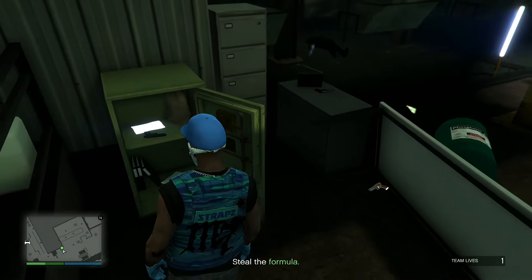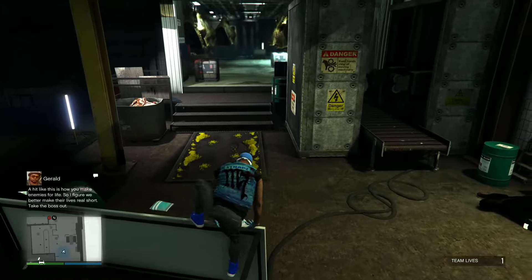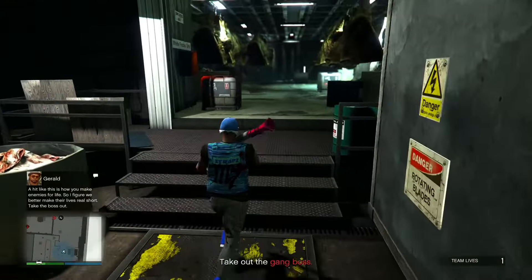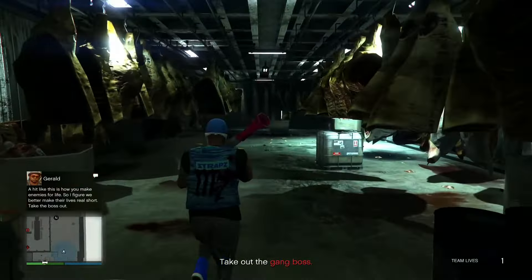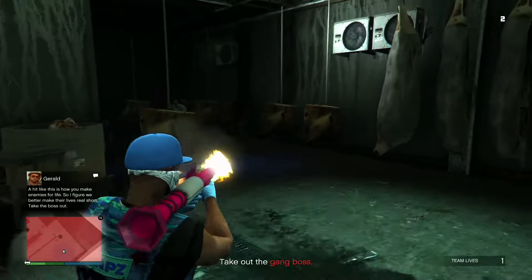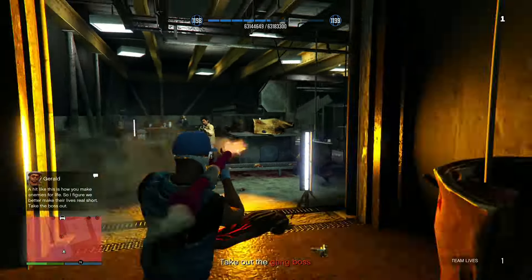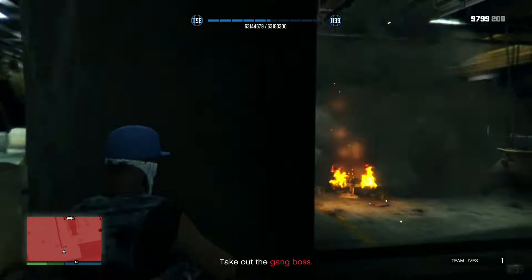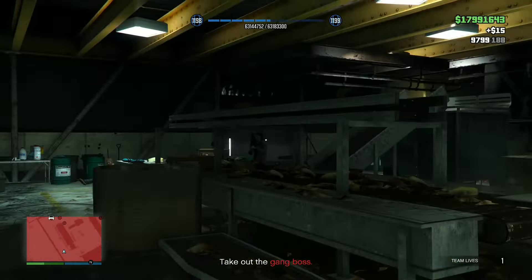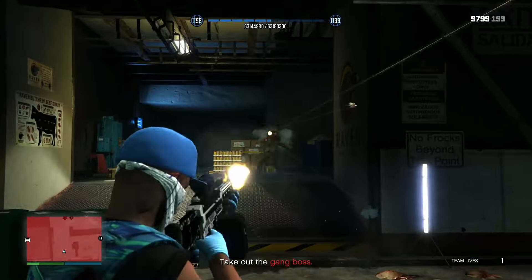Once you steal the formula, go ahead and kill all the enemies still inside the Slaughterhouse. From here it's going to tell you to eliminate the boss. Make sure to follow each step exactly as shown, otherwise you will not be making as much RP as you should. Kill all enemies inside — make sure not to leave a single one alive.